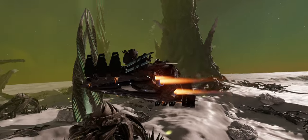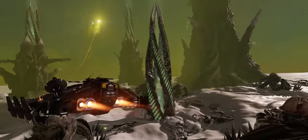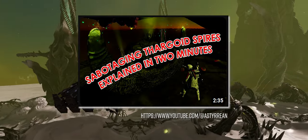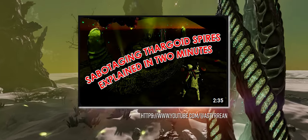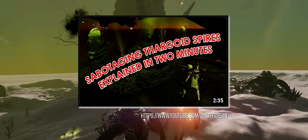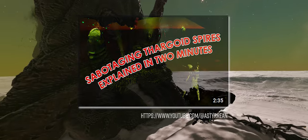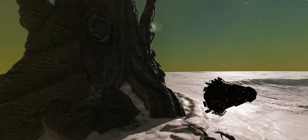The ever-vigilant CMDR Mekhan of the AXI has produced a quite excellent and very succinct video called 'Sabotaging Thargoid Spires Explained in 2 Minutes' and unsurprisingly the video does exactly what it says on the tin — you'll find that linked in the description below.